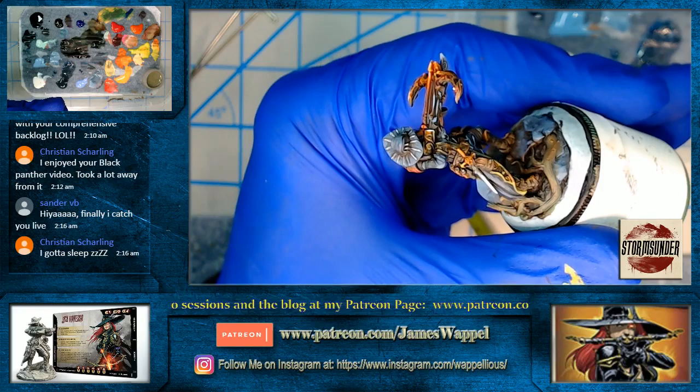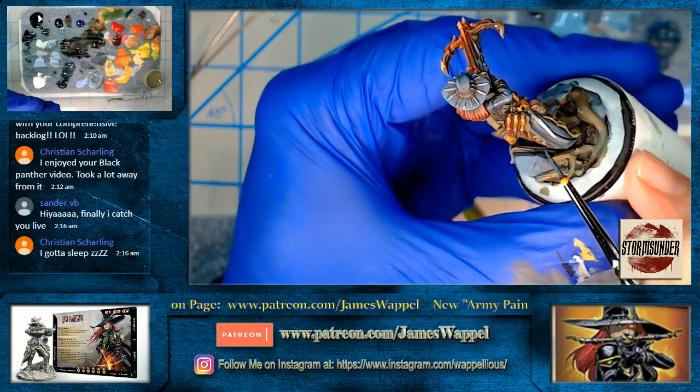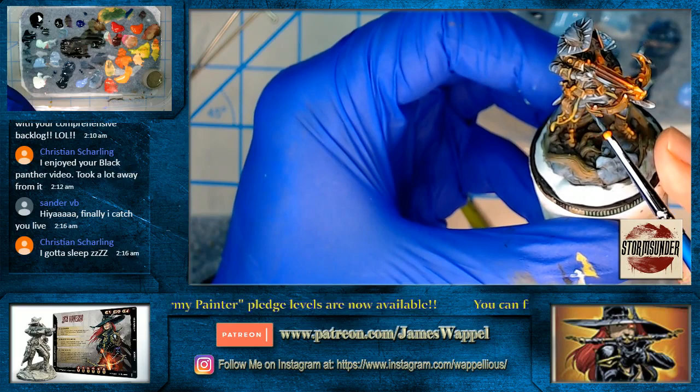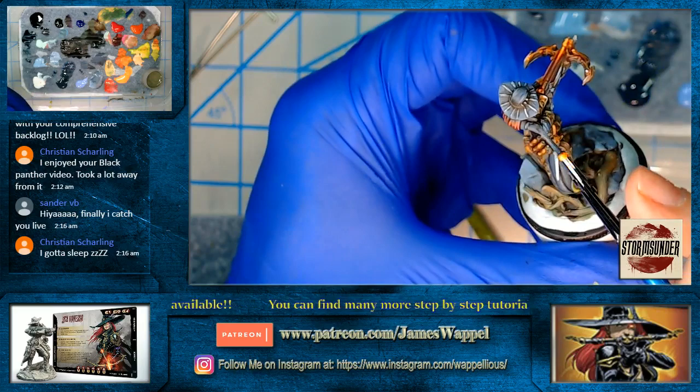I've got about three more of those prepped and ready to go. I also want to start doing some of the terrain pieces — two of the taxis prepped. And from Green Stuff World, I've got these graffiti decals. Something tells me those are going to be fun to mess around with.